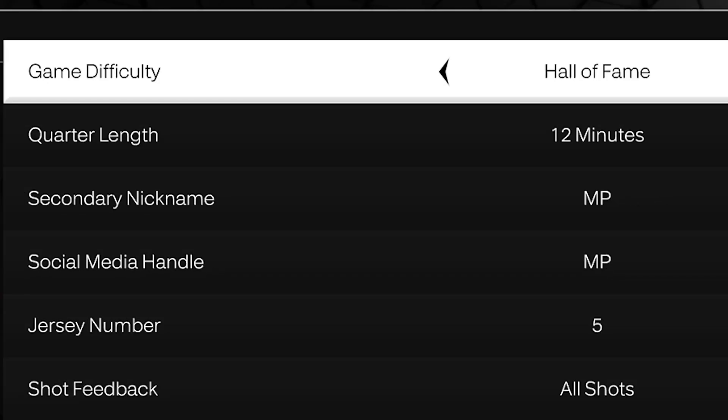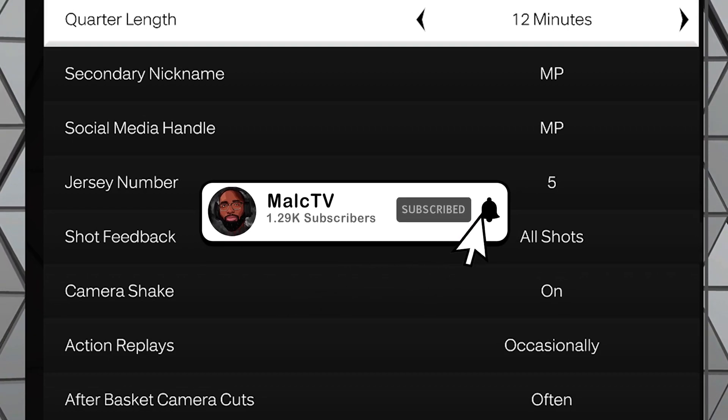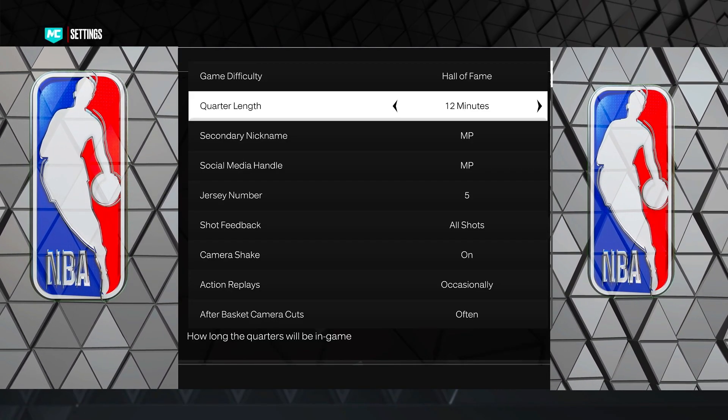Here are the settings you want to use. Put it on Hall of Fame difficulty when grinding playmaking badges — turnovers will slow you down but won't hurt you on HOF, and you get the maximum XP boost to badge progress, which requires Hall of Fame. You also want 12-minute quarters to get as many reps as possible, no matter what badge you're grinding.